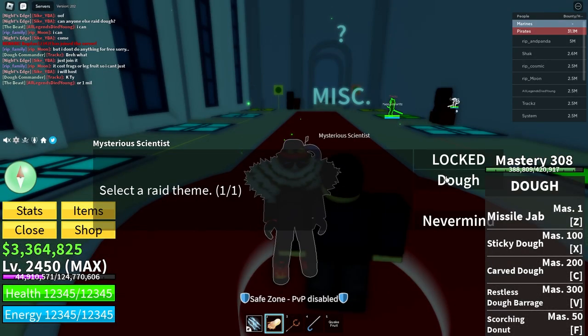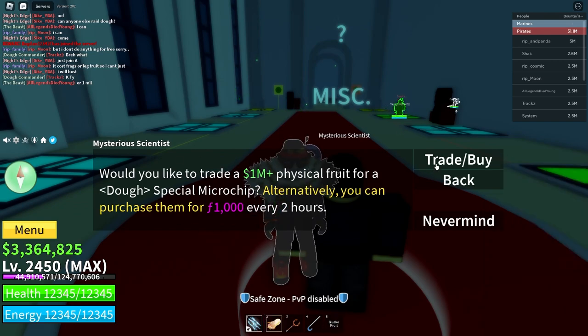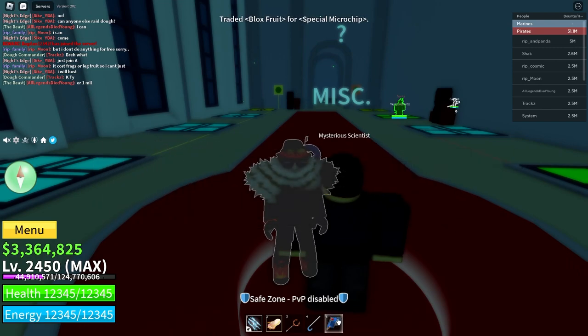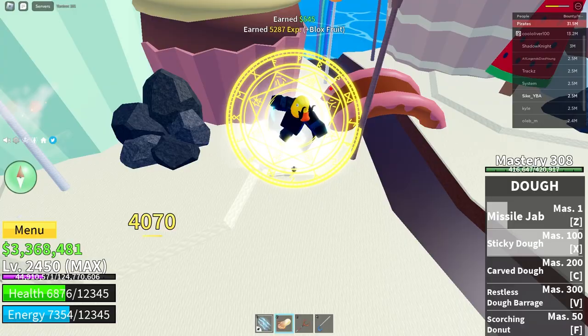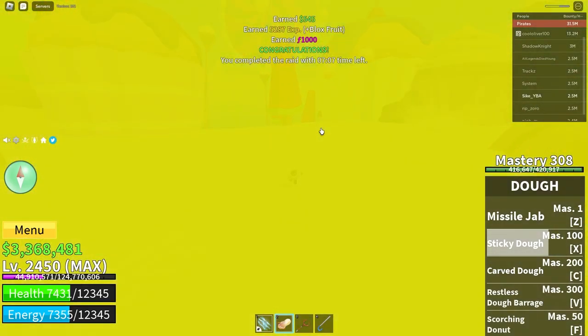Now it's time to get our third dough raid. This time I will swap a 1,000,000-plus fruit, which is Quake. Let's trade and buy — there we go, I got the dough chip. We just completed our third dough raid.